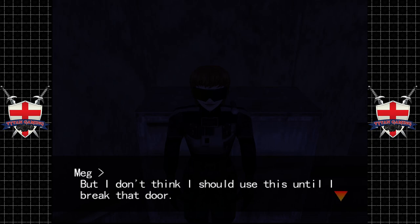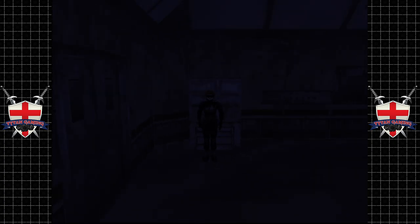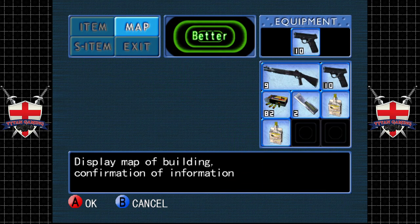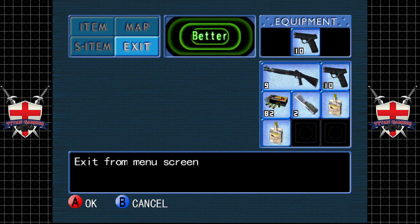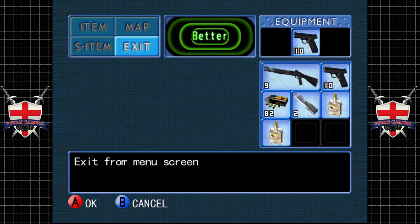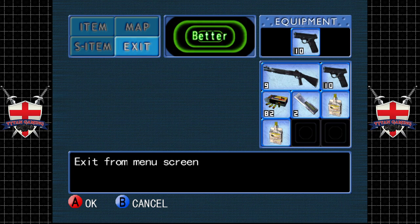We actually get other weapons, which is interesting. I want to try shooting things but I shouldn't use this until I break that door. Let's not waste all our ammo. It holds nine rounds and takes up two slots though.